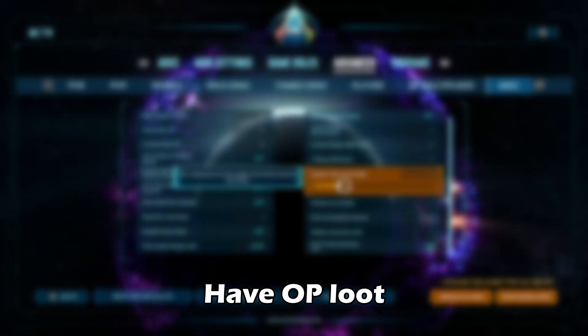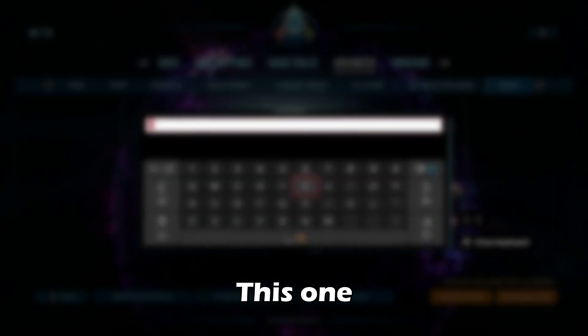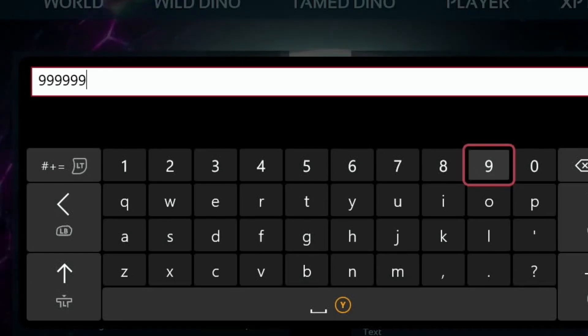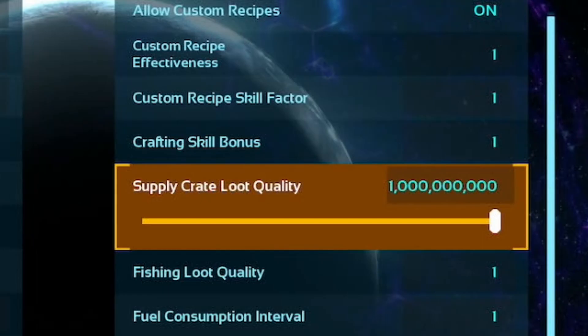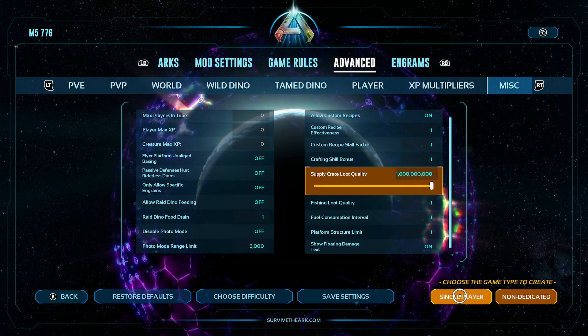I'm going to make every single supply crate have OP loot just by changing this one simple setting. Just crank it up to here. Approximately 1 billion times the loot quality. Let's see how this is.